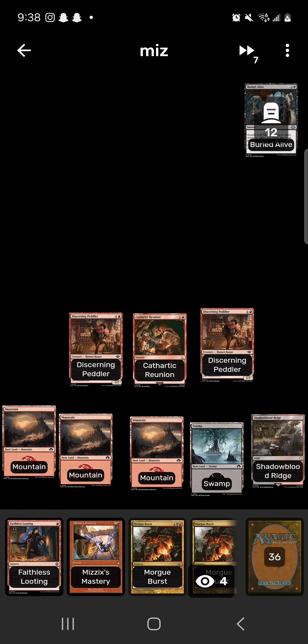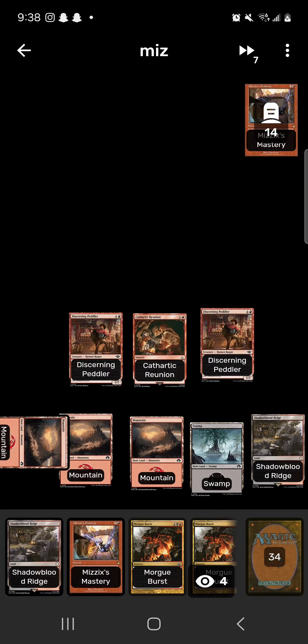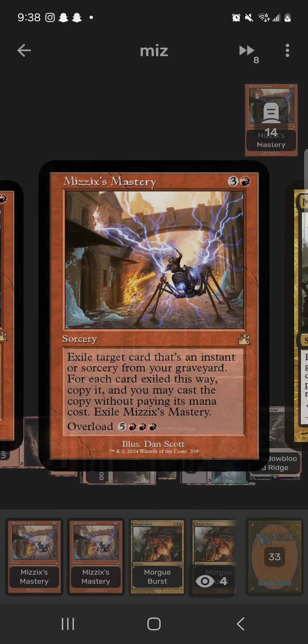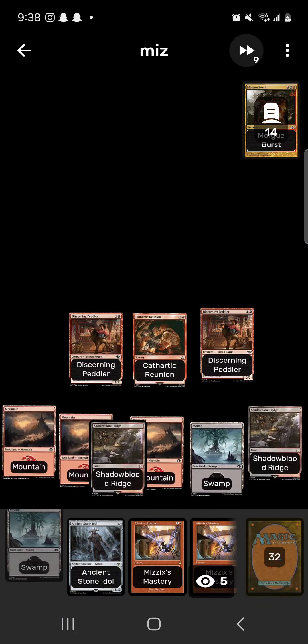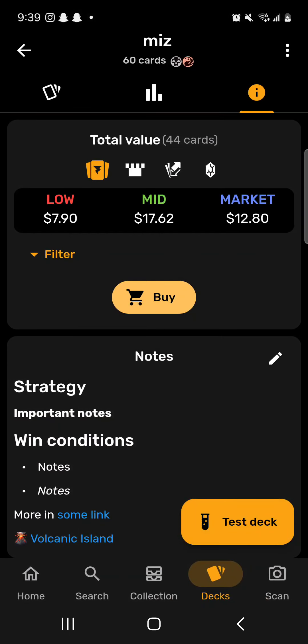Turn five: Discerning Peddler discarding Stone Idol to draw a card, Discerning Peddler discarding Buried Alive to draw a card. Turn six: Mountain. Turn seven: Faithless Looting draw two, discard a Mizzix's Mastery. Turn eight: Shadow-Bloodridge, Morgue Burst — return Ancient Stone Idol to hand dealing 12 damage. Turn nine: Morgue Burst again, return it to hand dealing another 12 damage, closing out the game. Very slow but I wanted to build a Morgue Burst deck since I remember it from being a kid.